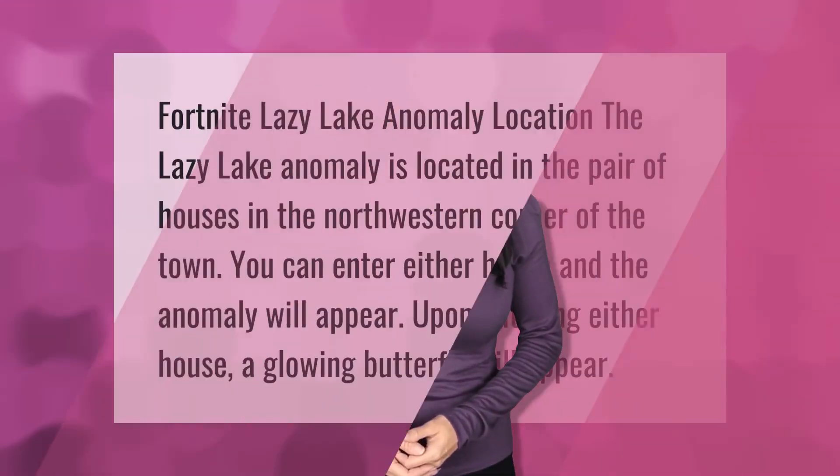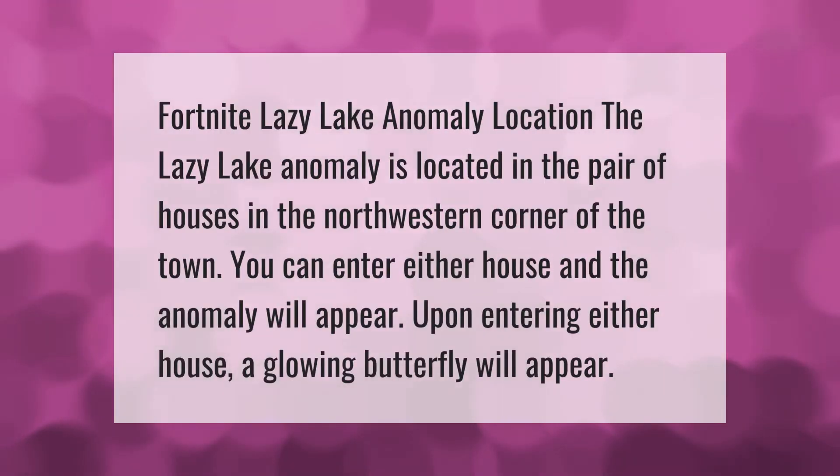Fortnite Lazy Lake anomaly location: the Lazy Lake anomaly is located in the pair of houses in the northwestern corner of the town. You can enter either house and the anomaly will appear upon entering — a glowing butterfly will appear.